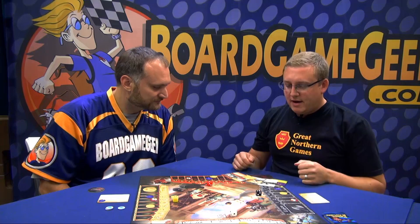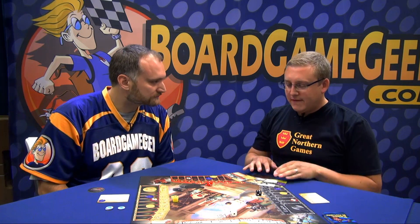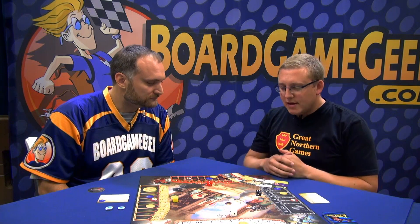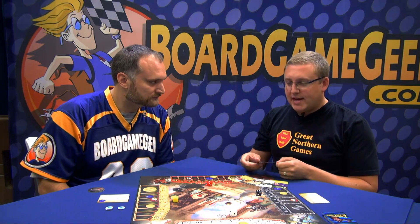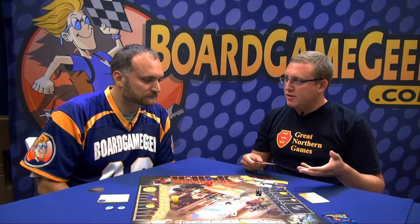How the game works: everybody gets a hand of five cards — we've got some out here. On the beginning of the round, the dice will be rolled, and then you'll take an action from your character card, or if you've played a building earlier, you can take an action from there. And then you'll play a card.